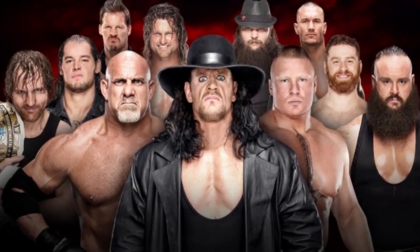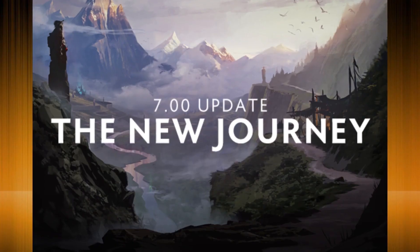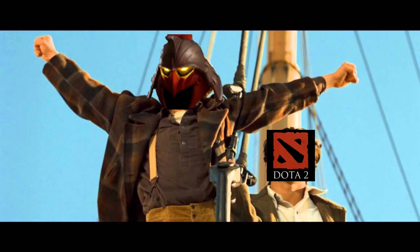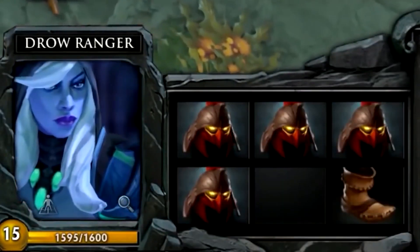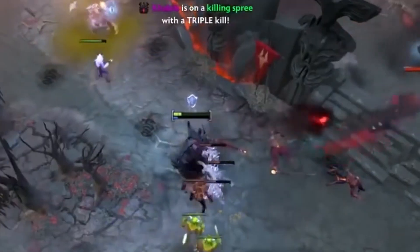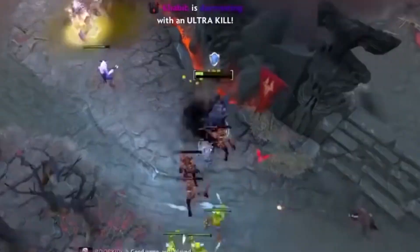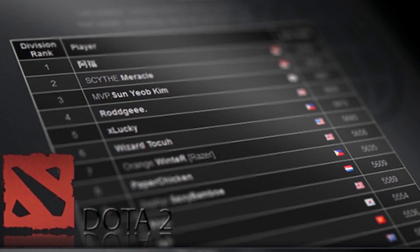If you've been anywhere near the internet in the last few weeks, you may have seen this guy. This is a Dota show. 7.xx brought a lot of changes but one item might just be the king of everything. From pro games to pub matches, Helm of the Dominator has taken the Dota world by storm. But just how good is Helm of the Dominator and how can it help you rank up? I'm Pao from Wombo Combo and welcome to Nice Assist, the show where we take a look at some interesting trends in Dota to help you pick the right strategy on your way up the ranked ladder.